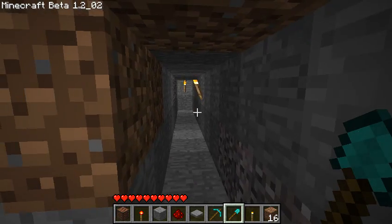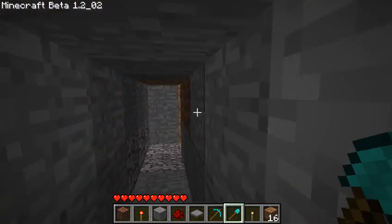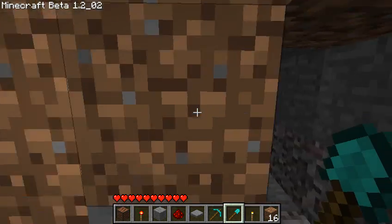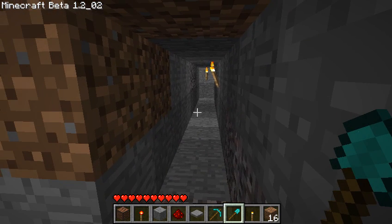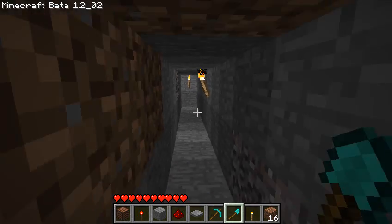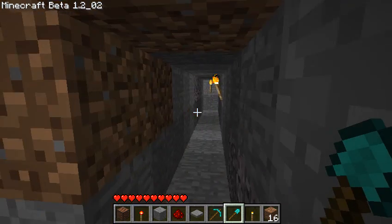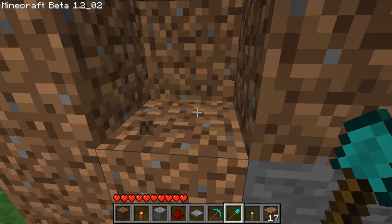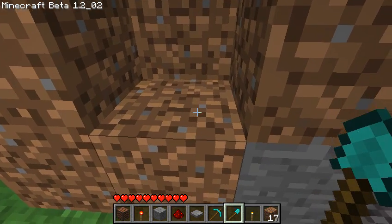Alright, so now we've got our tunnel, and this is what we're going to use to get from point A to point B, or use this for a mine — whatever you need to use it for. So we have our tunnel made. Now, chances are you're going to already have your tunnel created, because maybe you've already started a mine or have a tunnel leading somewhere else. Whatever the case may be, you already have this created. So now I'm going to go ahead and dig out a section right beside it, and it has to be one block away.